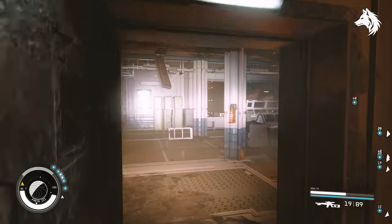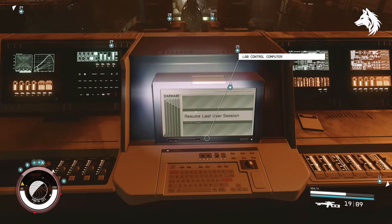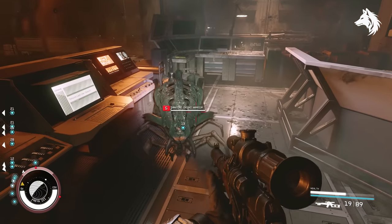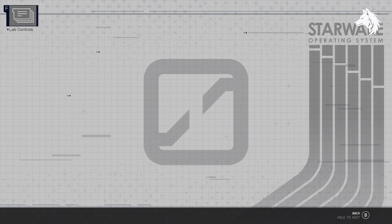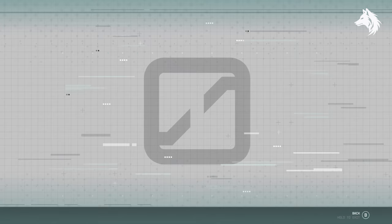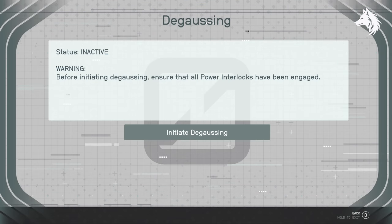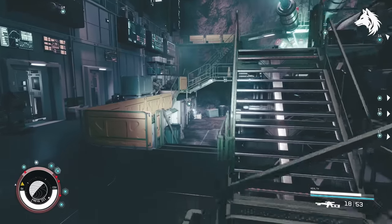One ending is to activate the seven switches in the ruined universe — everyone in the main universe will no longer exist but Raphael will follow you. You can also activate all the switches in the regular universe and the ruined one will be gone along with Raphael. But we're going to go with secret option number three and save both universes. Doing so will reward you with the game's best legendary armor, other than the Starborn armor of course, and to do this we need to bring the frequencies of both universes closer together.